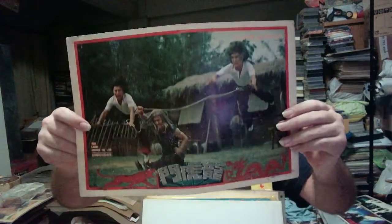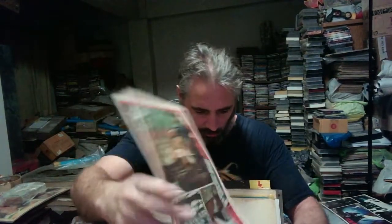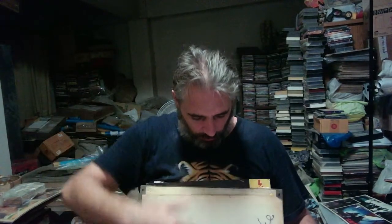Then we have three cards from Dragon and Tiger Kids, aka Hell's Windstaff. Sadly no awesome shots of Hwang — there's one shot of him but it's kind of dark and not a good angle. That's how it goes sometimes. I'd love to have a full set of them.